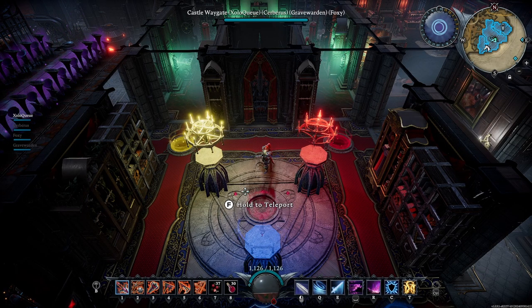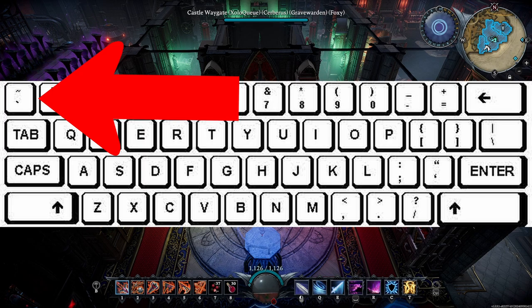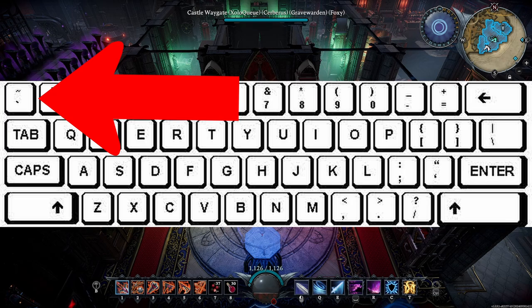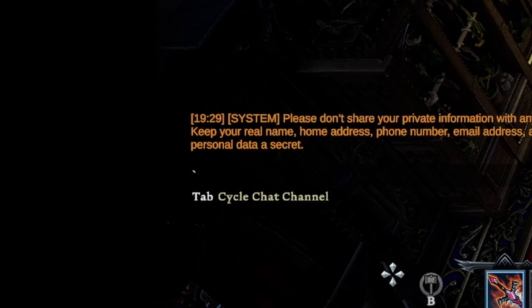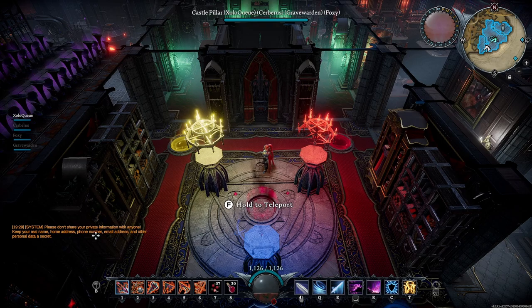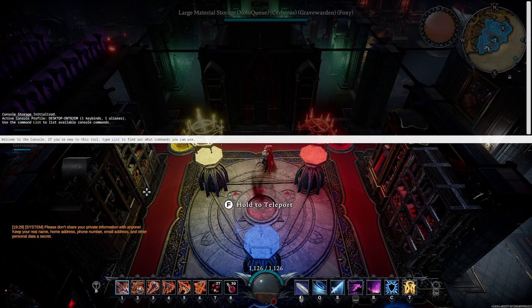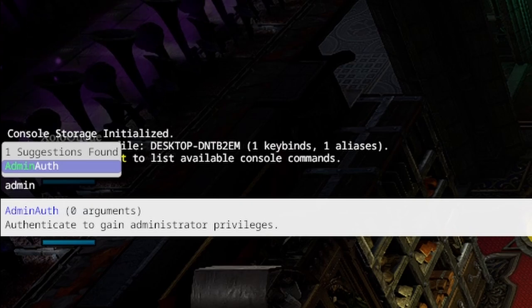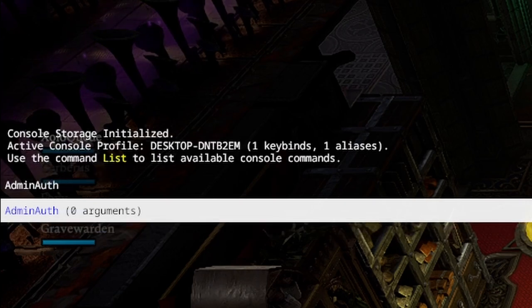Under Options, look under General and make sure 'Console Enabled' is checked. If it's not checked, you cannot use the console. Hit Escape to go back into the game. I'll put a picture of the console key on screen — it's a little hard to describe. Once you're ready, make sure you're not in the chat, then press that button and type 'admin auth'. It will autocomplete — just press Tab to select it, then press Enter.